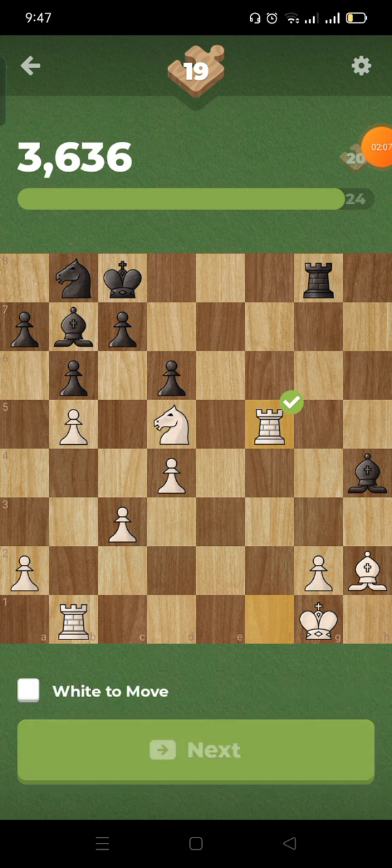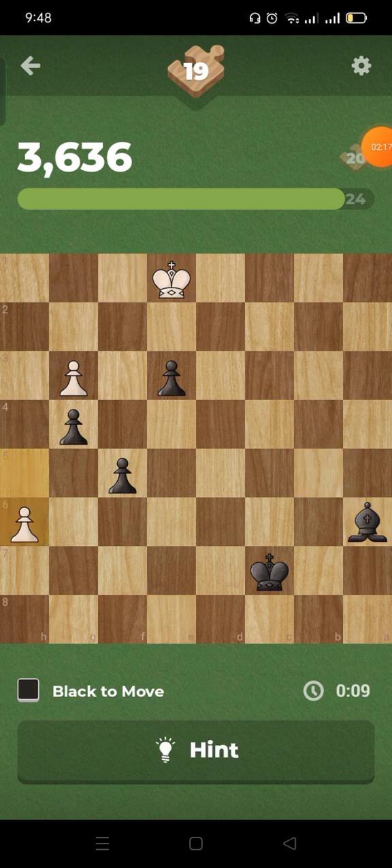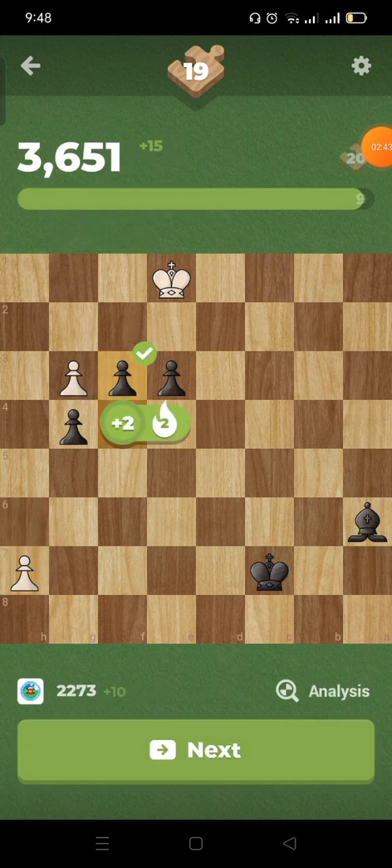Okay, next — this is a push. This is a skewer: check and then take. Oh dear, okay, push the pawn. Yikes. That pawn is going to be a queen. I think my only option is to push the pawn — push, push — yep, make a queen. I'll give it — take. Okay.